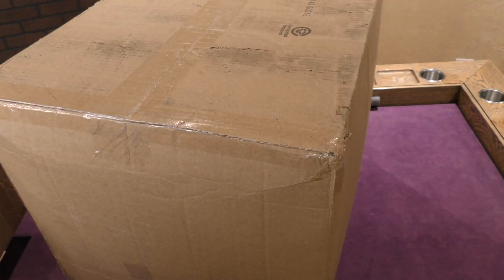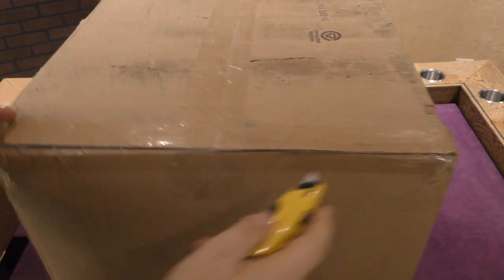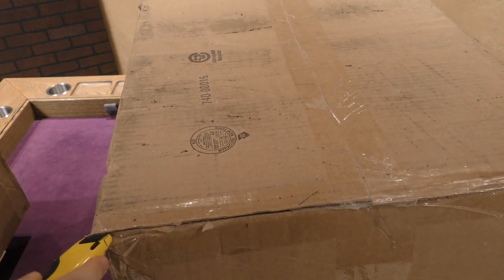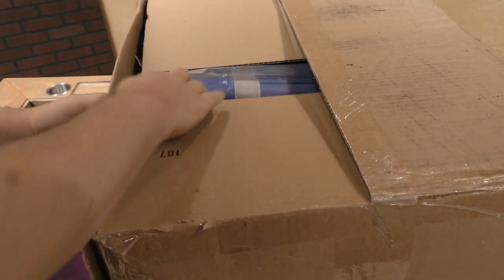Hello, everybody. Welcome to the most boring unboxing in the world. This is a gigantic box. I'm assuming this is stuff for the Dice Tower Library — so big I can barely get it on screen. But let's see what's in here.